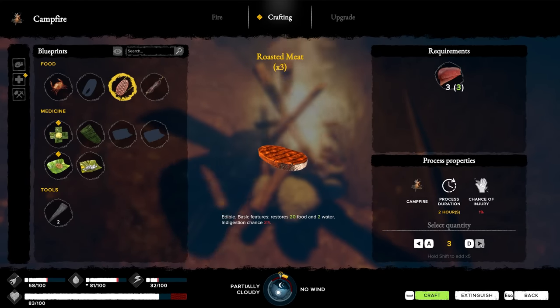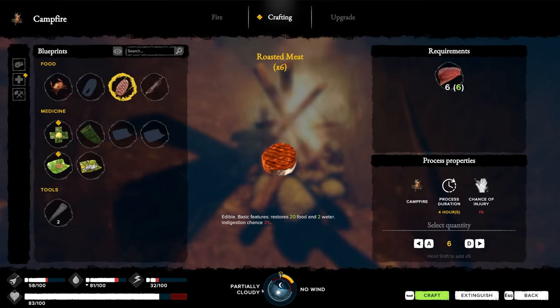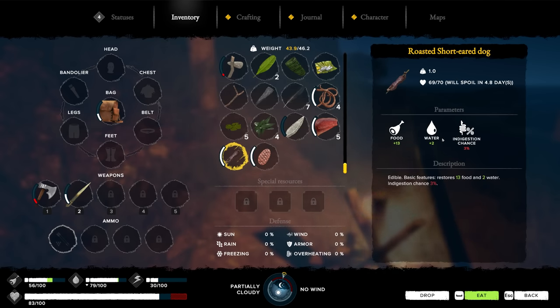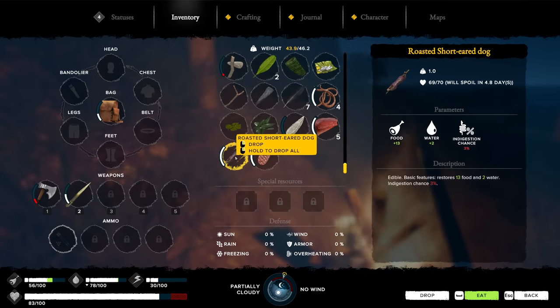Just roast up all the meat - that's going to take all night. I wish you could set it and forget it, because I need to sleep tonight too. The dog - 3% indigestion for 13 food - that's ridiculous. 20 food for the regular roasted meat for the chicken and turtle and everything else I've killed today.